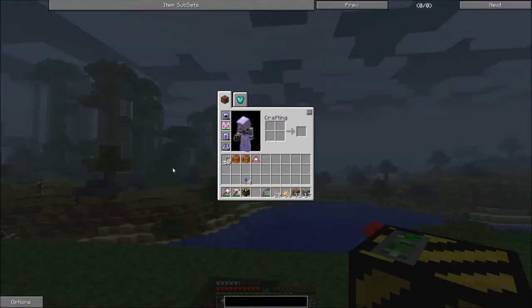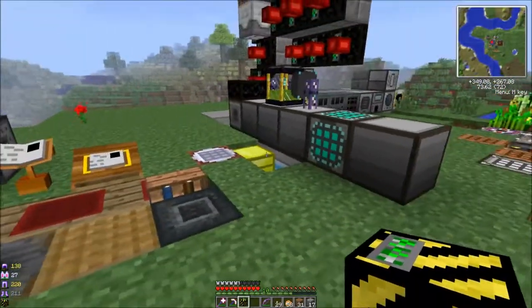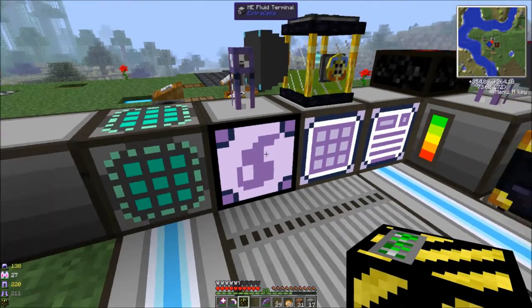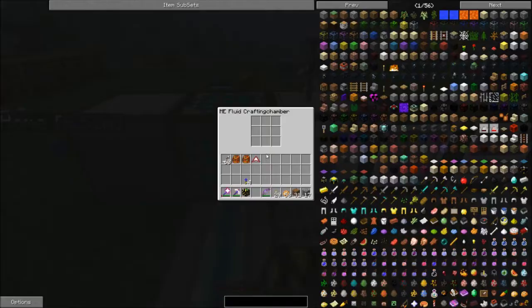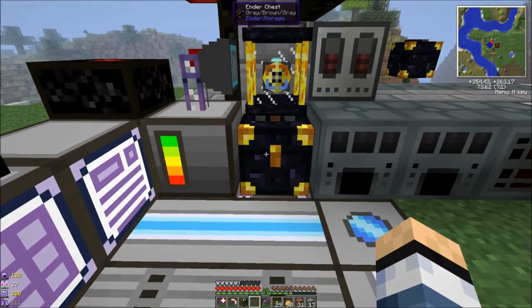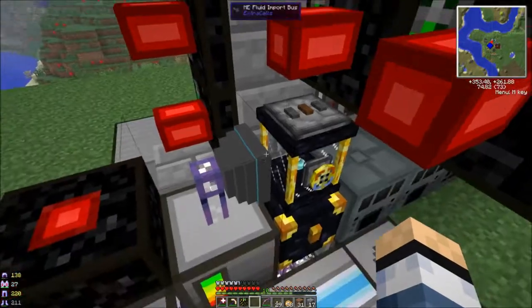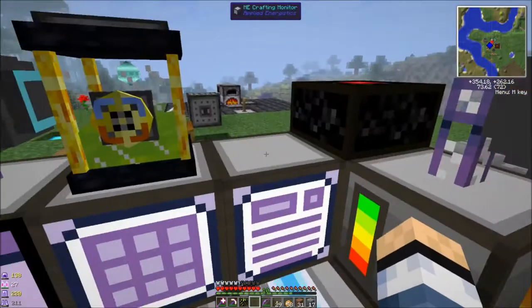So I got my filler — had to make one of those. I've been playing with some of this stuff, and we've got Extra Cells as an add-on for Applied Energistics, which lets you do fluids. So we got some fluids in there, and I got most of this figured out.